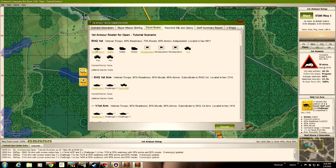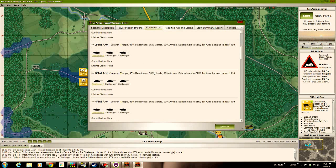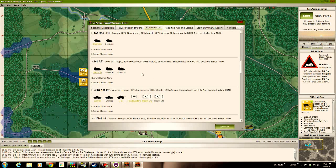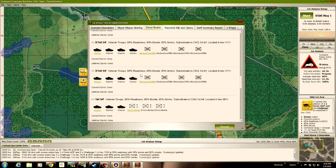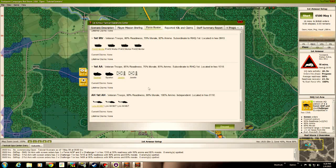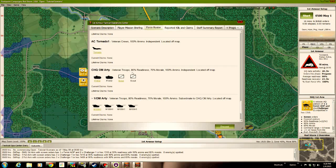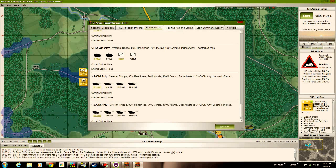The force roster: regimental headquarters, veteran troops, 90% readiness, 75% morale, 90% ammo. Here's the regimental headquarters unit — this gives you details of the vehicles and units inside. Here's the squadron headquarters, a squadron of Challenger tanks and each of its subunits: a reconnaissance element, an anti-tank unit, veteran armored infantry, a couple of mortar units, and an AA anti-aircraft element. Attack helicopters. Off-board support includes a Tornado and some M109s.